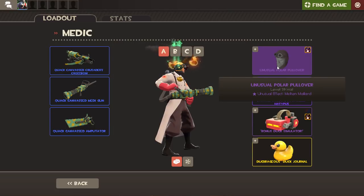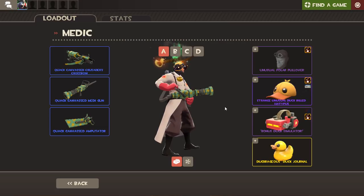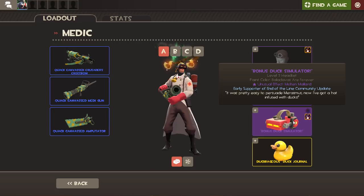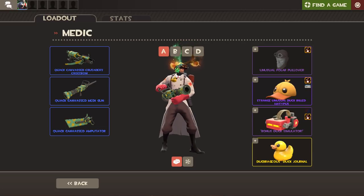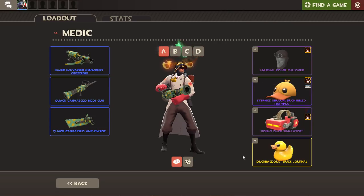He has an unusual Polar Pullover with a Molten Mallard effect. He has the Duck Bill Hattus which is a Star Storm Insomnia effect, but it's a duck hat — you can see he's a duck with a duck head. He has a Virtual Viewfinder with Molten Mallard, so he's got two Molten Mallard ducks. And he has an Outrageous Duck Journal.